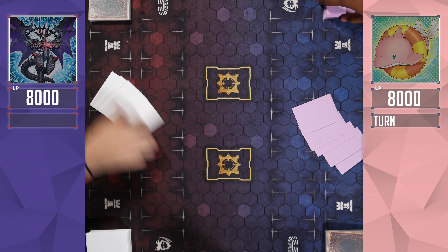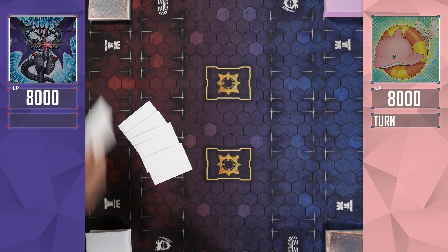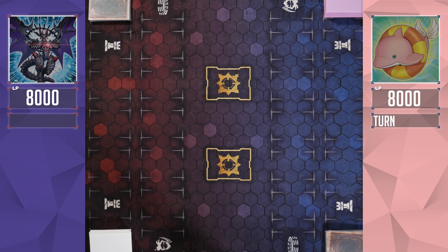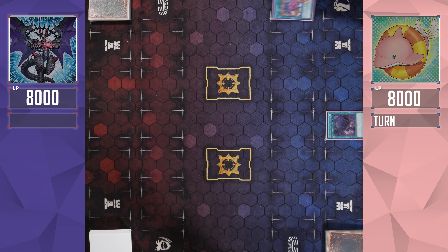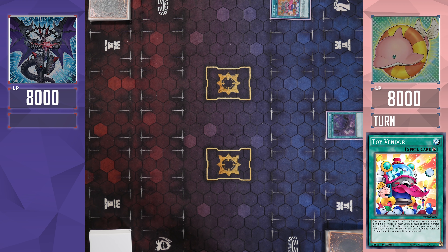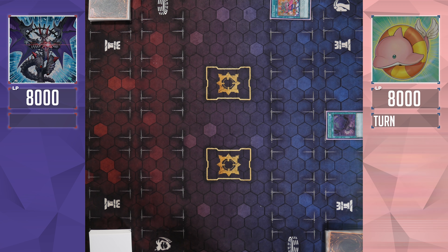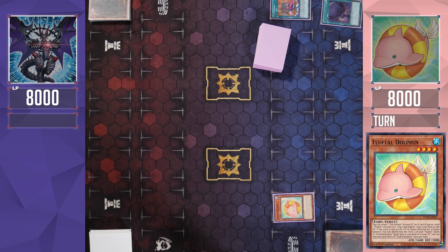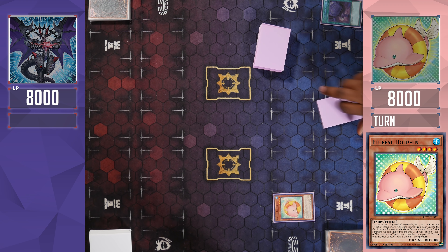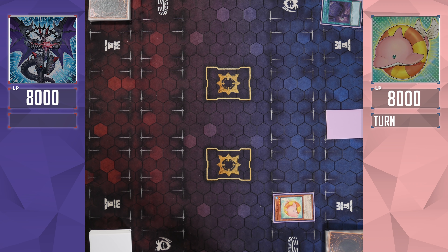It is an amazing day for Yu-Gi-Oh! as we get to watch Fluffles vs. Lightsworn in an action-packed match. I'm definitely excited for this. So it looks like I'm going to start off by activating Foolish Burial Goods. I'm going to find Toy Vendor to the Graveyard, which is going to allow me to search a Fluffle Dolphin. I'm just trying to figure out some sort of combo going first. Fluffle Dolphin is going to set that Toy Vendor and allow me to send another Fluffle Monster from the deck to the Graveyard.